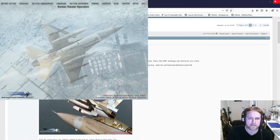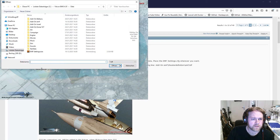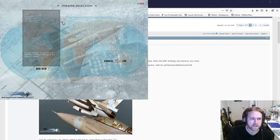There we are - that's it. Now we go to Theater and click 'New'. What we're looking for is a TDF file, which is mostly found inside your add-on theater folder, then go to Theater Definition - there must be a TDF file. The TDF is the main file that makes sure your BMS system sees this theater - it has to be connected to it. You can see now it's connected - I have Balkans, EMF, Israel, and so on.